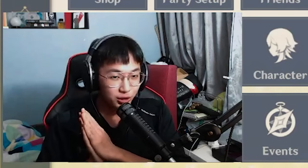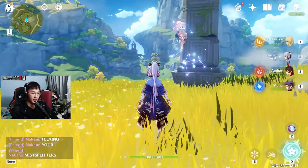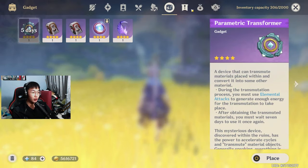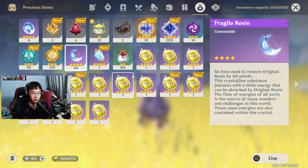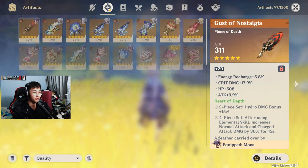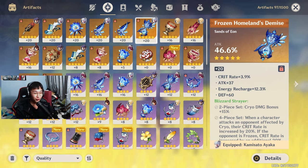What we're gonna do today is, since I have just hit AR-45 on the F2P account, I have saved up basically all of my Fragile Resin — I have 53 Fragile Resin. I may have used one or two somewhere, but I have basically 53 Fragile Resin, which I'm going to use for Ayaka because I have to farm Blizzard Strayer for my Ayaka.